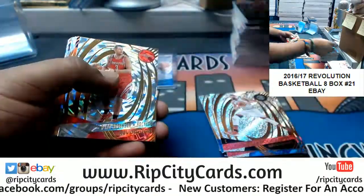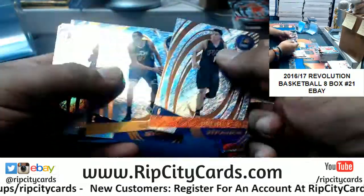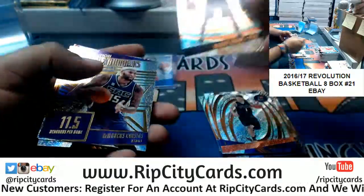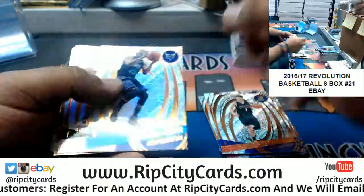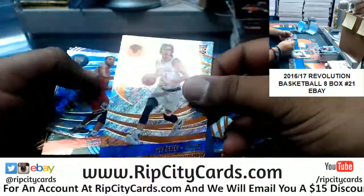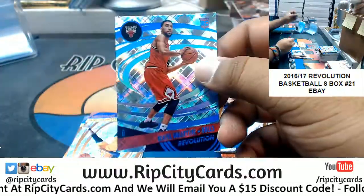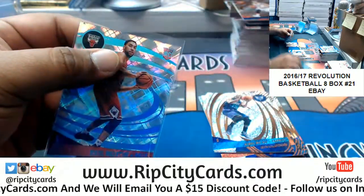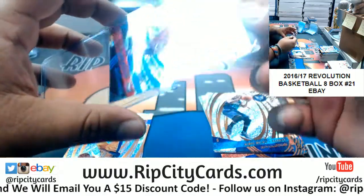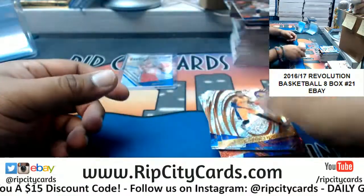Dragon Bender Suns Astro, Ryan Anderson Rockets Fractal, Murray Spurs rookie, Cousins Kings insert, Ron Baker Knicks rookie, Denzel Valentine Bulls Cosmic to 100. And that's it — those are the base cards.